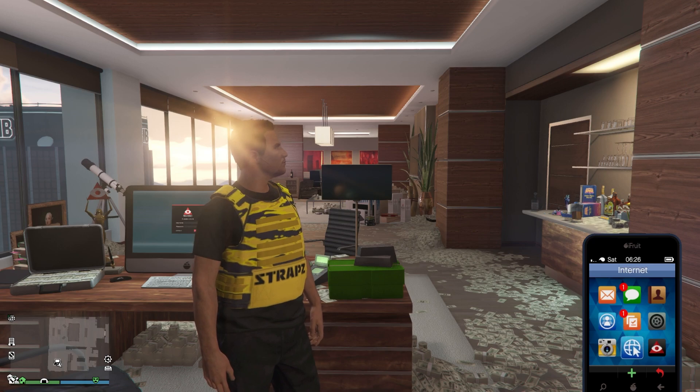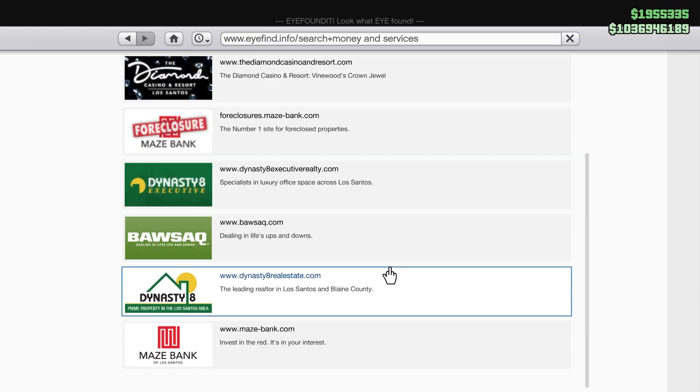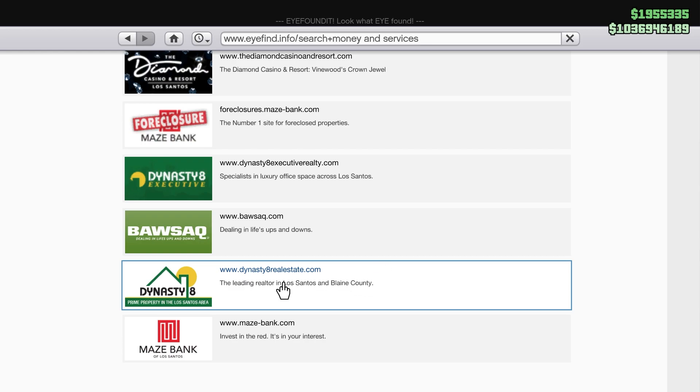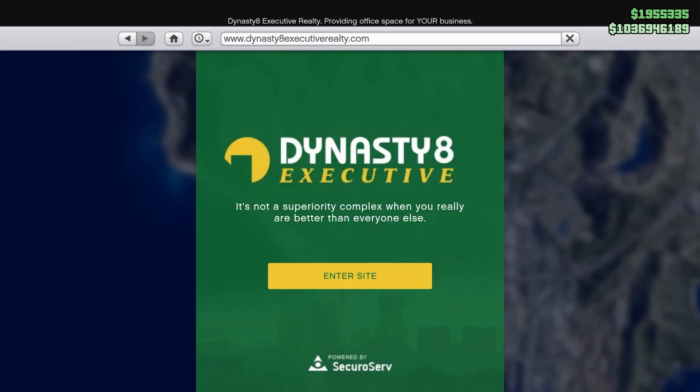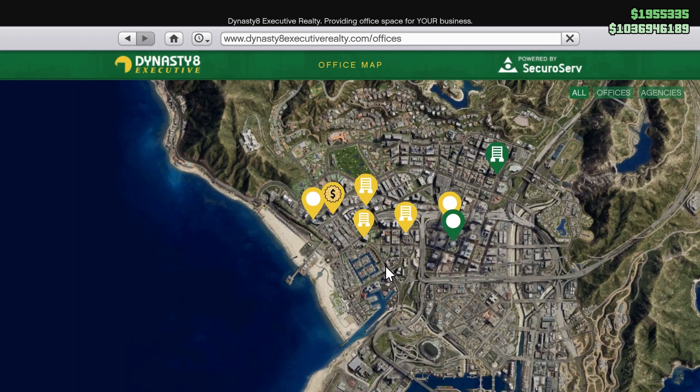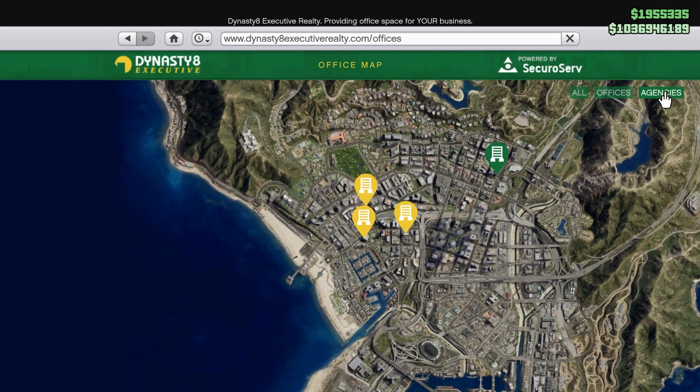So with that being said, let's go ahead and begin. Now this is going to be an old fashioned little method because none of our businesses did anything this week for 2x money and RP. So what you first want to do is make sure that you guys own an office and an agency. You can do this by going to your phone, go over to internet, then go to Dynasty 8 Executive, and then purchase one. If you guys have the criminal starter pack, you can actually get the Maze Bank office for absolutely free, but you will have to buy the agency even if you do have it.